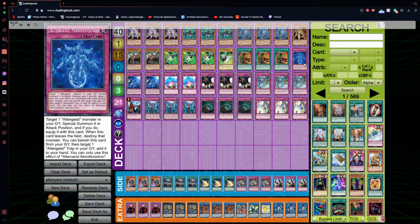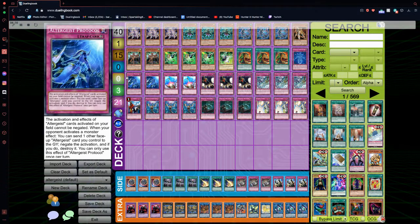We have the one Manifestation, reviving an Altergeist monster from our graveyard, along with Double Protocol, making all of our Altergeist monsters basically spell speed four, which is really nice. Not to mention it's a negate — you can send another Altergeist card and negate the activation of a monster effect. And it destroys too, I forgot to mention that.